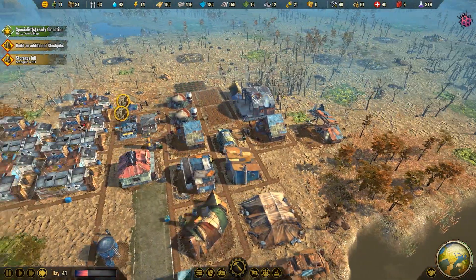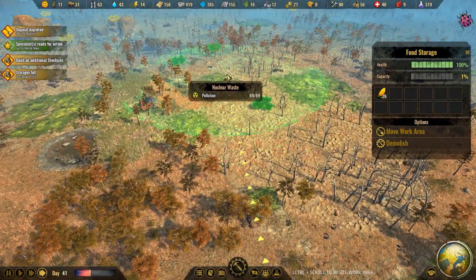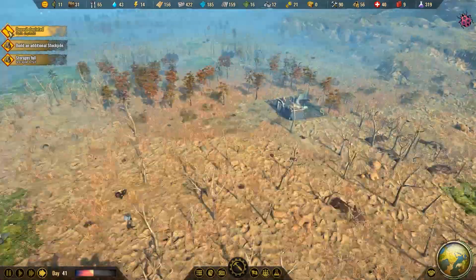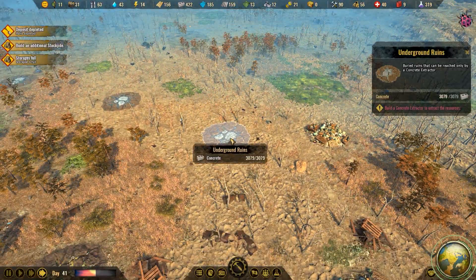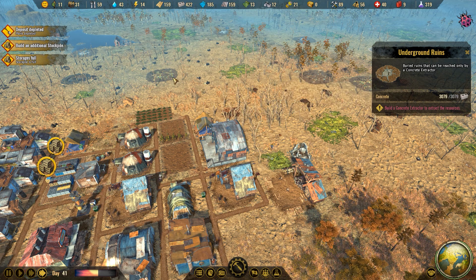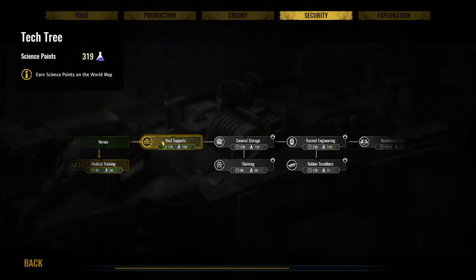I'll move that over there. What about this guy here? You are out, but we will move you — right there, like that. We're gonna have to get to these underground mines too at some point. We have a lot of deposits — we have plastics, we have metals, we have concrete. Concrete — wow, that's so fast, I love it.